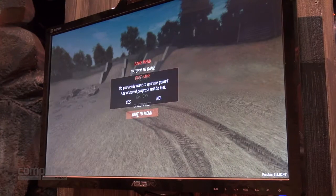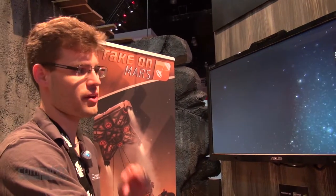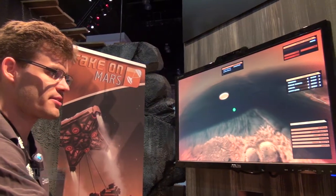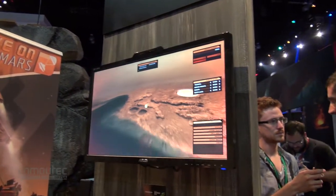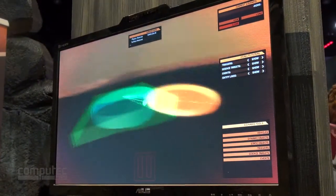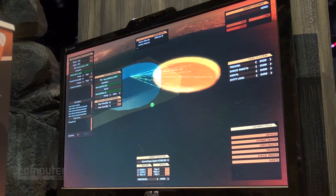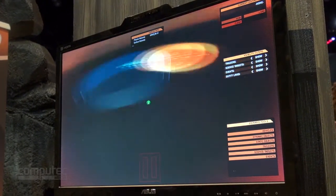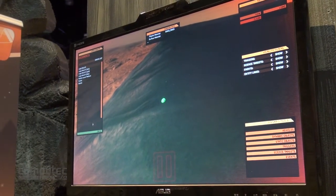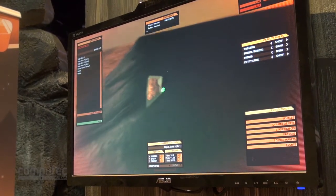I'd like to show you the editor. The editor allows for creating scenarios as well as testing whatever the game has to offer. I'll jump into Kaiser Crater — the third location. We can see several missions already made here. I'll grab one of the missions and adjust it — using the mouse I can grab parts, move them around, and edit the mission parameters: the priority, whether it's enabled, how much it gives you per completion. I can also do object manipulation — place a static object, move it around, rotate it, copy and paste, delete it.